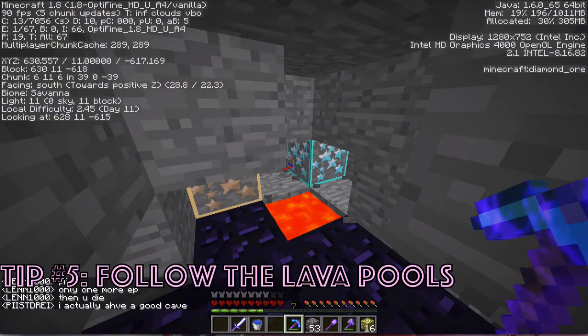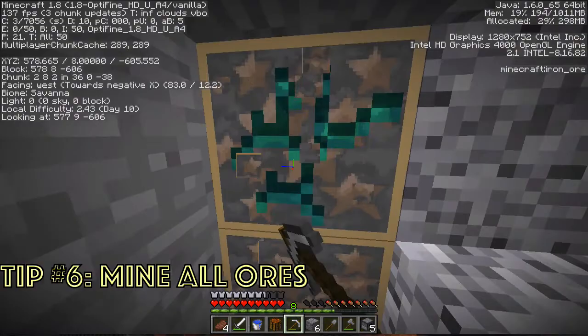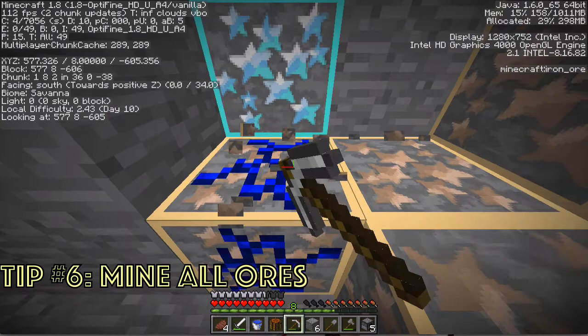Tip number six is to mine any ores that you come across. As shown in this video, I mined redstone while I was staircasing, which led to iron, which led to diamonds. Maybe there's going to be diamonds behind this iron. Sick, man.